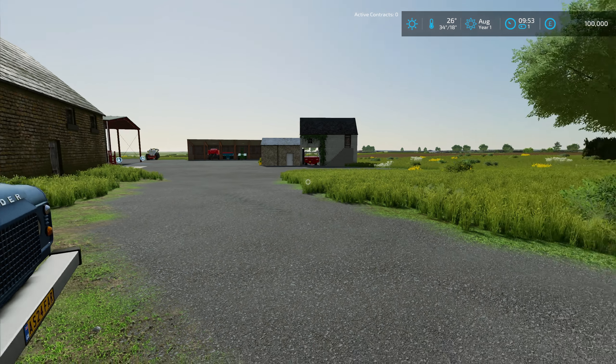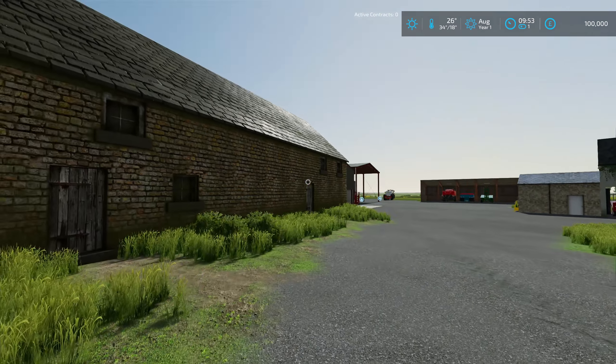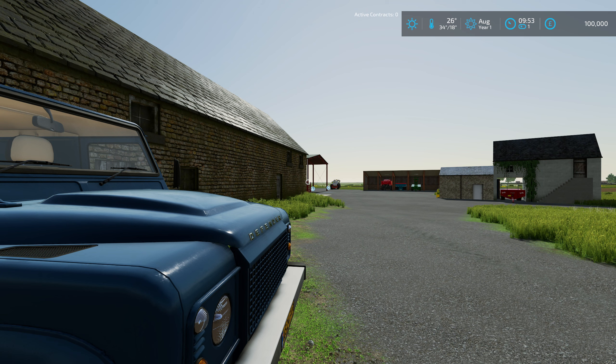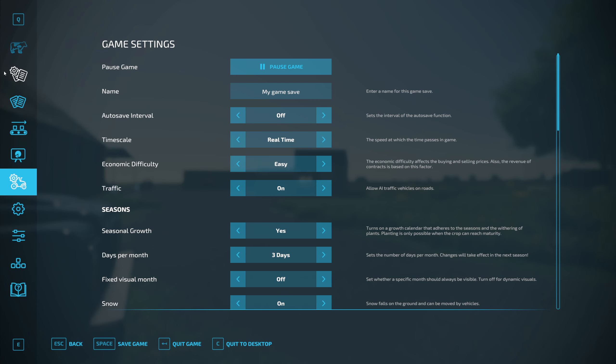Lincolnshire is a fairly flat landscape so it's not your typical hilly map, but it is a really nice looking map with some really nice features — different custom sheds. One really nice feature is that all your menu machinery and tools come from one shop, and then like real life, if you put any seed or fertilizer it spawns at a different shop, which is a really nice feature.